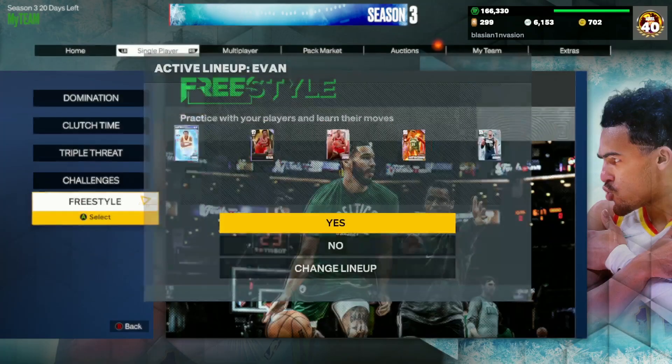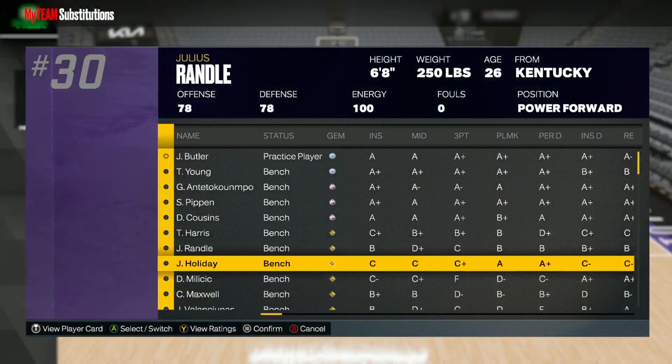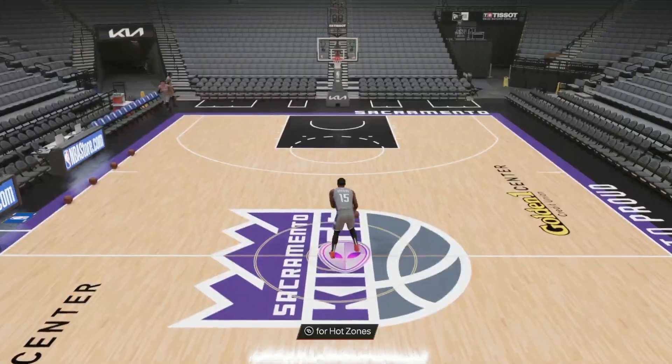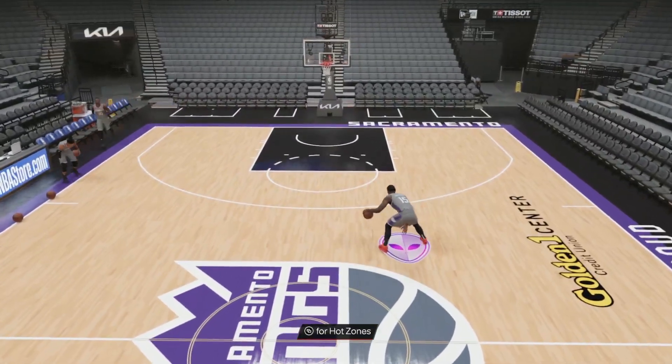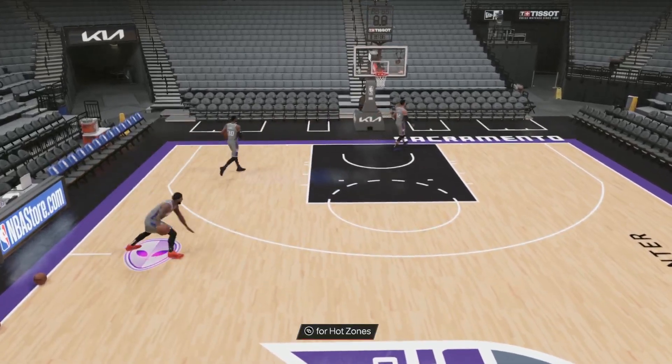Overall, I do think this DeMarcus Cousins is going to be a really good free pink diamond from the Takeover rewards. I want to give a massive shout out to Blation for letting me use this Boogie Cousins for the gameplay — I'll leave a link to his Twitter in the description below, make sure you go show him some love.